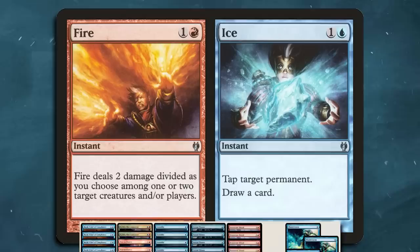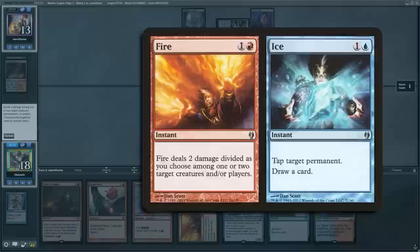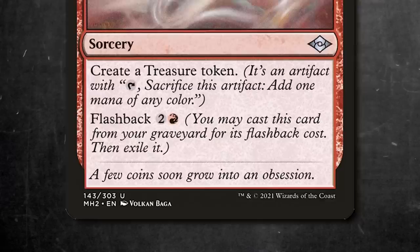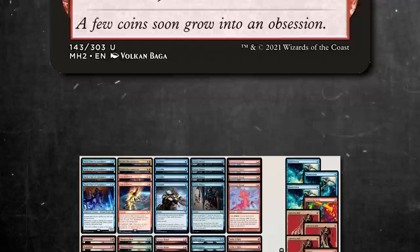With this list, we have access to cards that you wouldn't normally think are good in Storm. Fire Ice is a very flexible cantrip or removal spell. Being able to kill both Ragavan or cheap creatures and disrupt the opponent's mana for cheap is what this deck has always needed. Strike It Rich is also very good because it makes a treasure for one mana — great on the early turns to ramp you, or on the later turns to turn a red mana into a treasure.